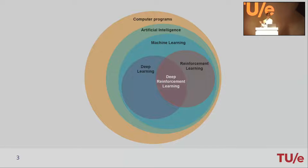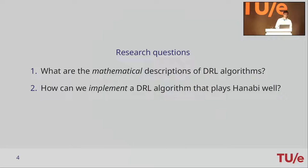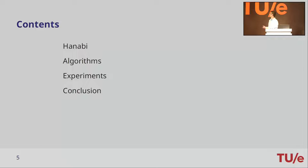How do we gain a better understanding of deep reinforcement learning? By answering two research questions — that's what we're going into today. First, we're going to look at the theory, the mathematics behind a couple of important algorithms. Then we're going to put it in practice: how do we implement them specifically for Hanabi? I'll give a quick introduction about the game, then we'll look into the three algorithms, then go into the experiments, and we conclude.